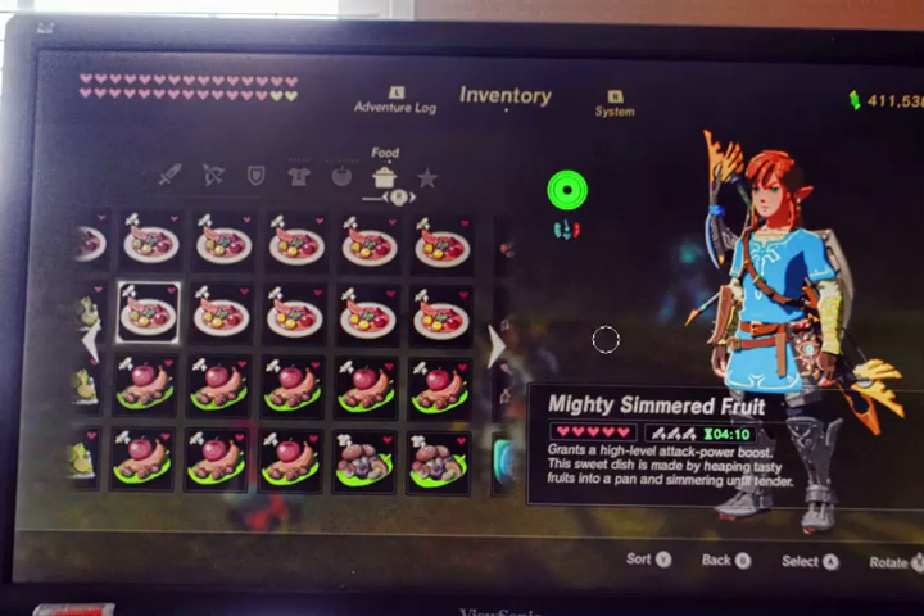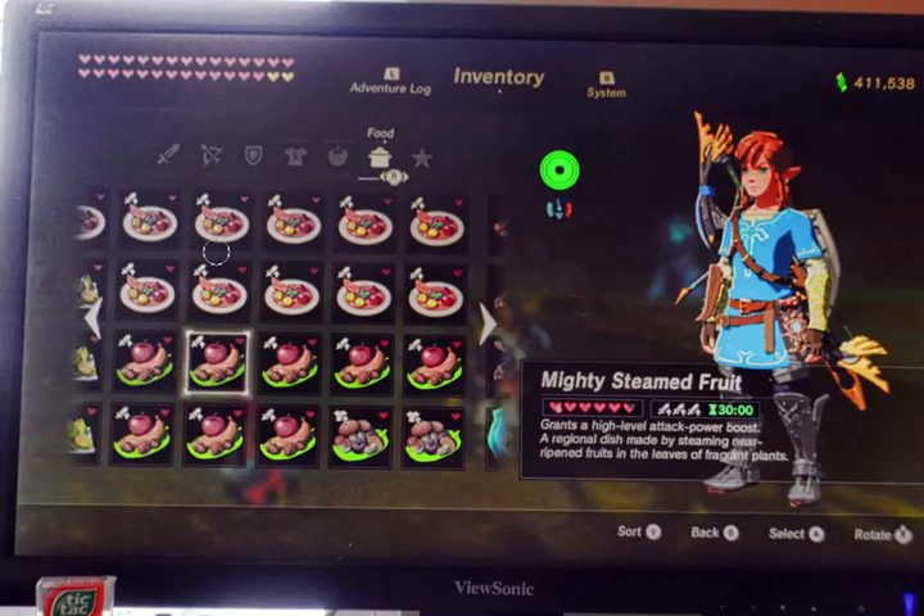Mighty Simmering — this is the one I was telling you about, the most powerful as far as attacking Lynels, or anything for that matter. This is just putting five bananas together and cooking them. You get a whole bunch of hearts, but more than that, it says right here: grants high level attack power boost. It's the highest attack power boost you can get, and it's good for four minutes and ten seconds. But if you add in bananas with dragon horns and stuff, you get 30 minutes — 30 minutes of the highest attack power you can get.